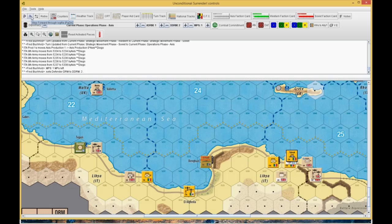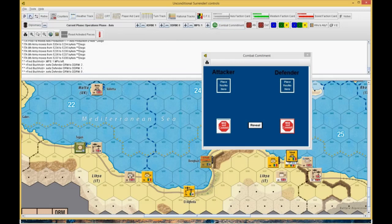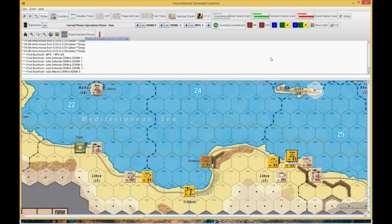He attacked the 10th. We went to Combat Commitment — he did not commit, not really interested in winning it, but I committed because I wanted to hold that space. I used the airplane there — the first RAF. It was a 0 going to a 1. He rolled a 1. I needed a 5 or 6 to flip him — would have been perfect. But I rolled a 3, so it did nothing.